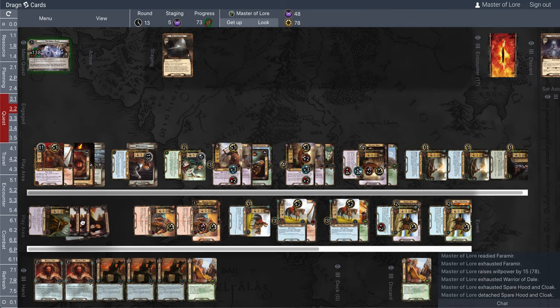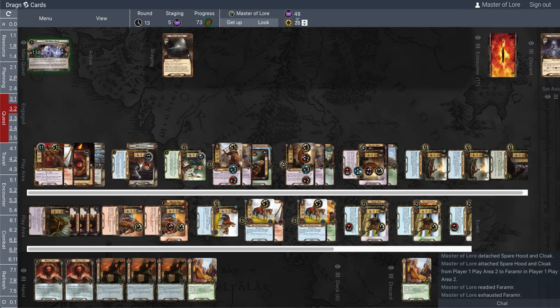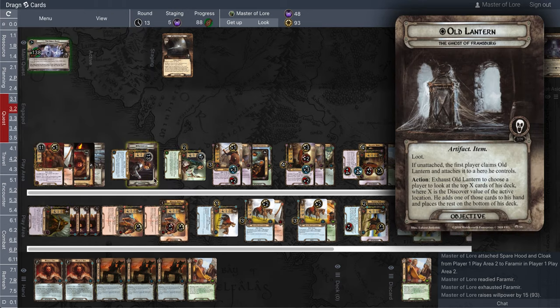We'll do it one more time with the other warrior — detach it, put it on him, ready him. That adds another 15, so that's 93 that I'm questing for. The only reason it's not higher is because I did this last round as well and had all the cloaks there, so I had to exhaust a few guys to get cloaks back onto them.